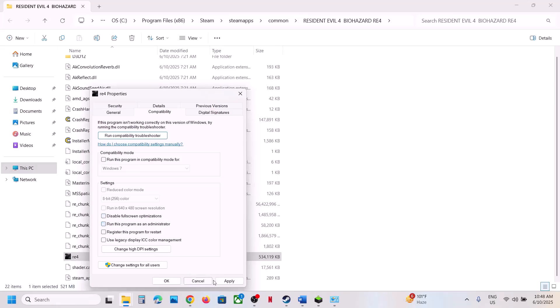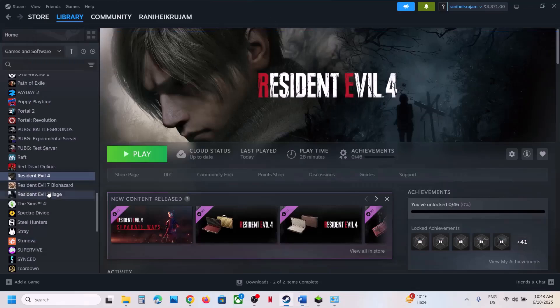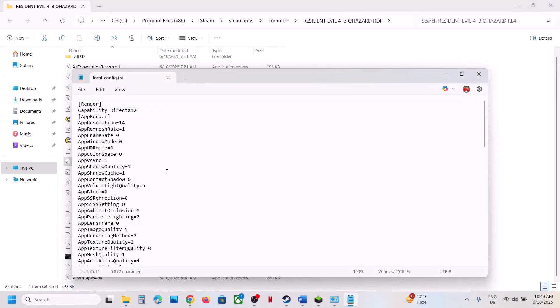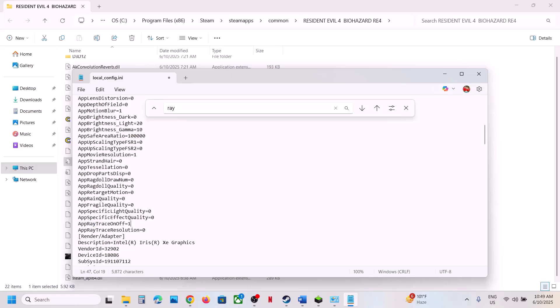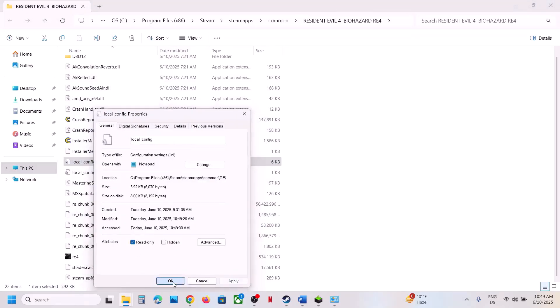When you've tried all those compatibility options and it's still not working, uncheck those boxes, hit Apply, click OK, and follow the next step. If you are able to launch the game, turn off HDR and ray tracing — this has worked for many. If you cannot launch the game, right-click, select Manage, Browse Local Files, and find the local config file. Double-click it, find HDR — if it's set to 1 change it to 0 — then go to File and Save. Find ray tracing — if it's set to 1 change it to 0 — then go to File and Save.